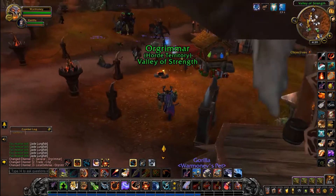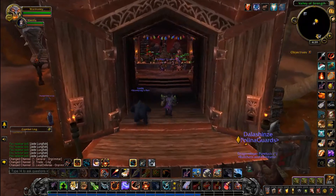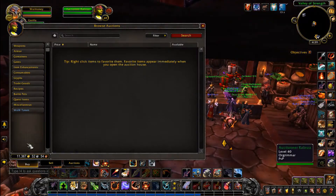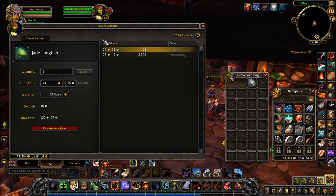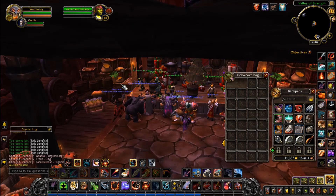All right, there we go. Just crossing this road — everybody's chilling out in the middle there. Not too many people in the auction house, so that could be pretty good. I do have a lot of auctions in there already. They're going for 24 gold and 55 silver — that's pretty great because for only a couple minutes' worth of work we ended up potentially getting 122 gold and 75 silver. That's pretty darn great.